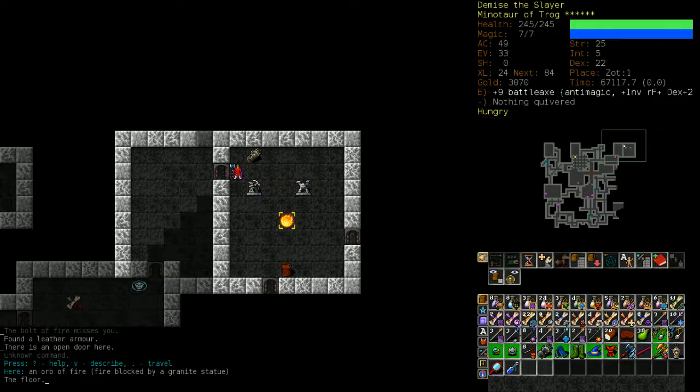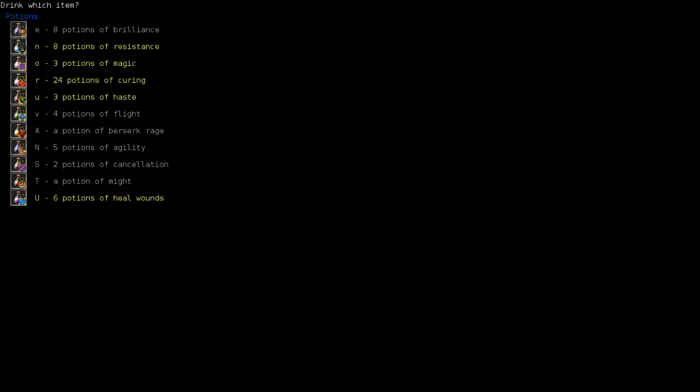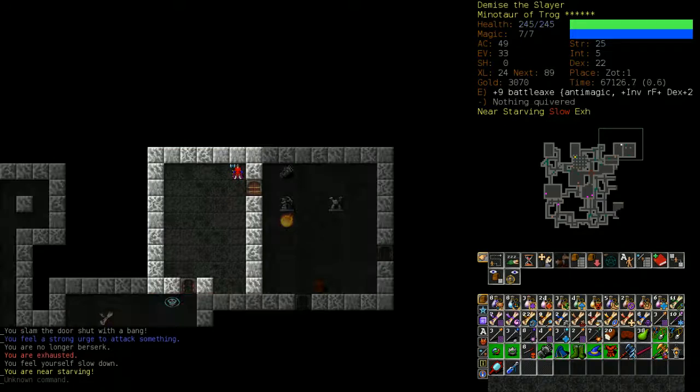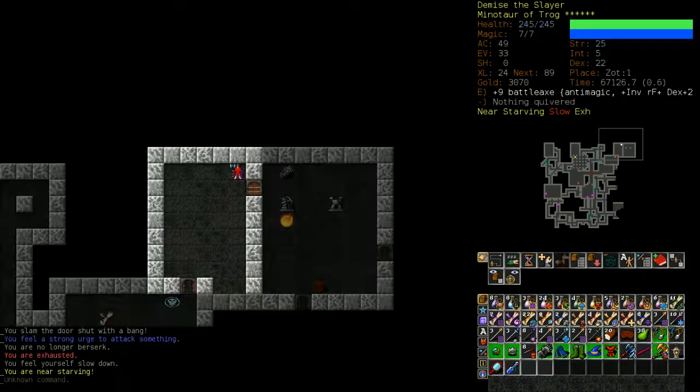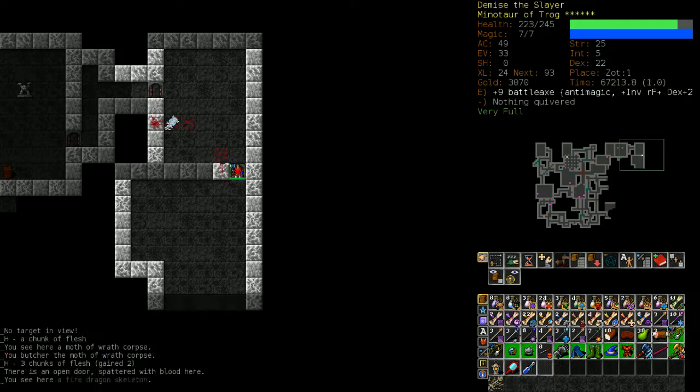You will never want to fight an orb of fire without at least one or two buffs. I'm going to use berserk here because there's so much cleared space behind me that it's almost safe. I tabbed through this orb of fire — understand that the danger isn't just in fighting it, it's dealing with the mutations it inflicts, having fire resistance, and fighting everything around it. Orbs of fire should only be taken on in 1v1 situations.